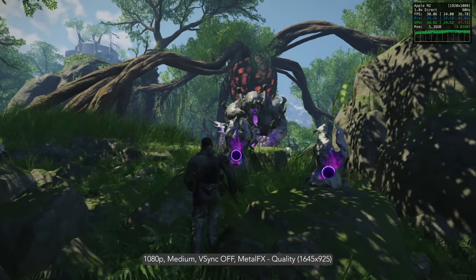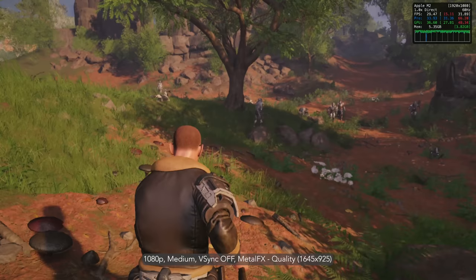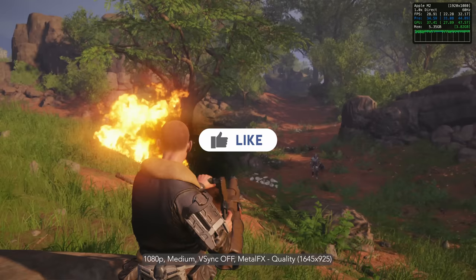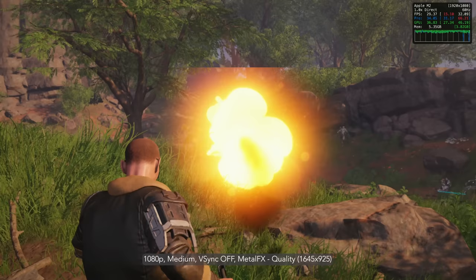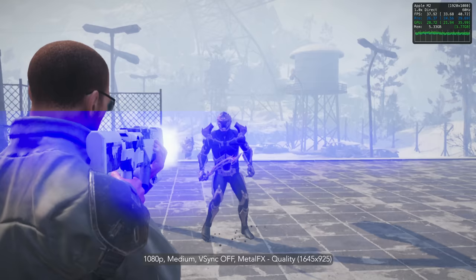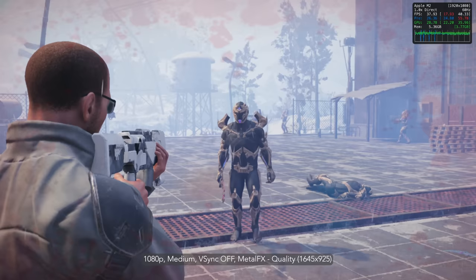Elix 2 offers players a vibrant open world to explore, featuring five major factions, each with their own captivating story arc. It stands as one of the pioneering titles to fully embrace the GPU-driven pipeline with indirect command buffer approach on Mac, and is also among the select few games that have shaders specifically optimised for the Metal Shading Language.